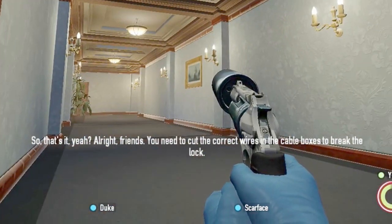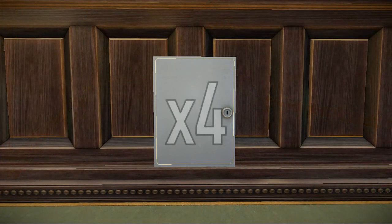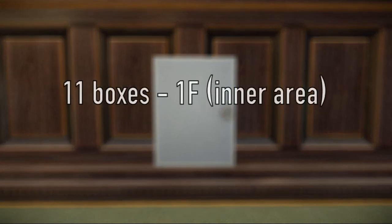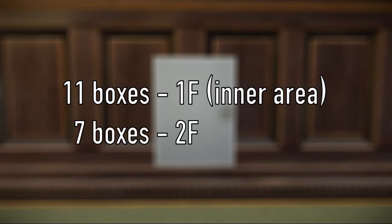Now how about some tips before we go? We already know that 4 wire boxes will spawn, one for each color. These boxes will be scattered around 18 possible locations, of which 11 are on the first floor inner area only, while the remaining 7 are on the second floor. Those in the inner area are straightforward, so we'll focus on the 7.